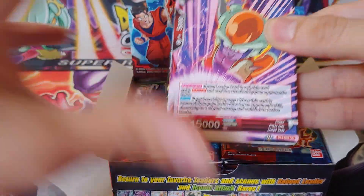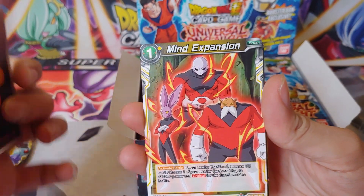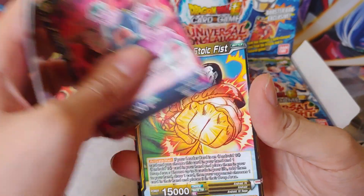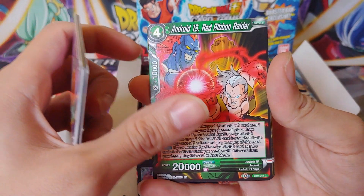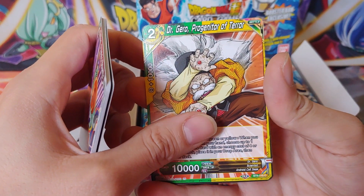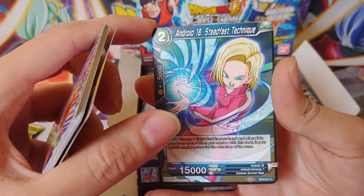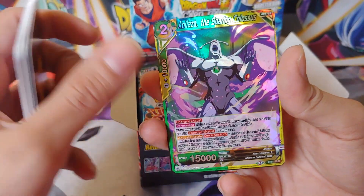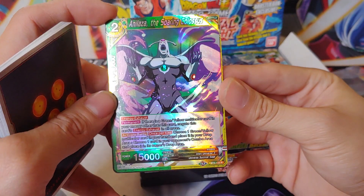I guess we're going to go ahead and get right into this. My dogs are hanging out around me right now, so if they start barking, just bear with me — they want to hang out. I bought this at my local card shop. These have been a little bit hard to find; they just came out about a week or two ago. I'm glad I finally got it. Hopefully we can pull some fire. I went to the pre-release and also got a few single packs at Target, but nothing too crazy.